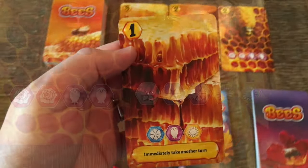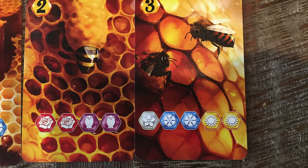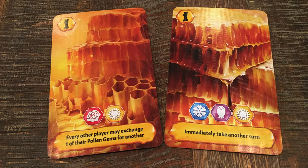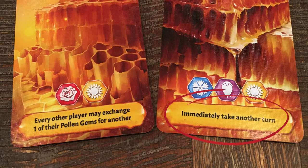If a requirement shows a gray symbol with a flower, then any color pollen can fulfill its requirement. When producing honey you will receive the number of victory points shown on the top left. Also, if there's a text action on that card then you will perform it — these actions can change your pollen gems or might give you even another turn.